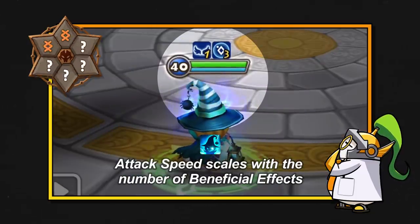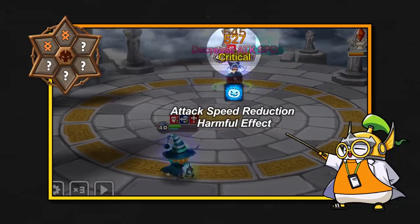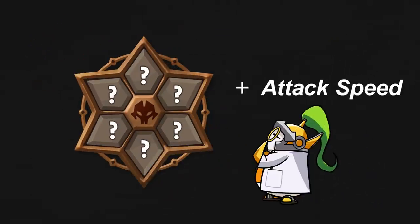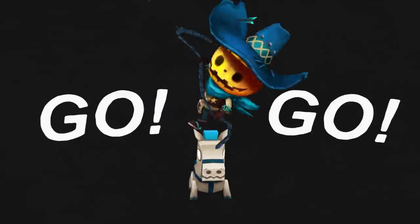Revenge is another great option since Chilling can take buffs on a counter attack. Add in a bit of attack speed and then top it off with some HP, and we have ourselves a utility monster that won't back down from a fight.